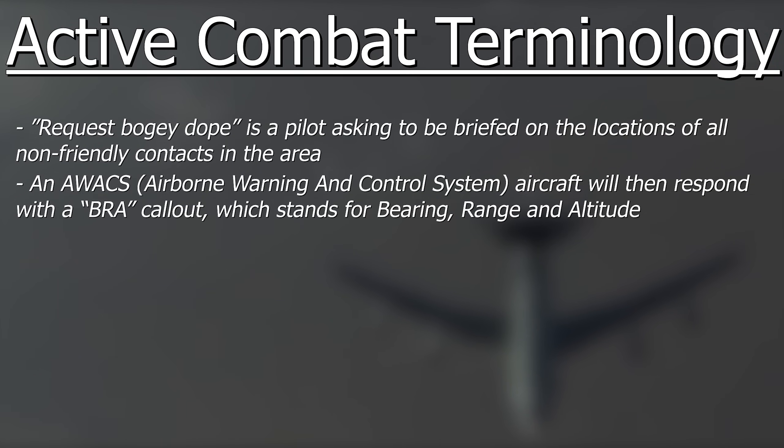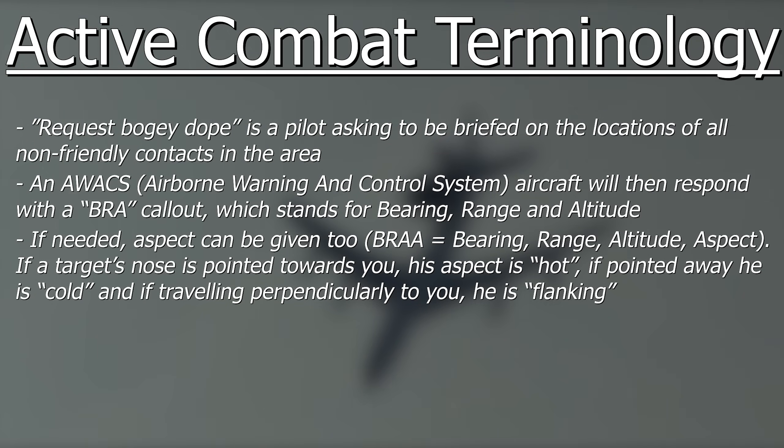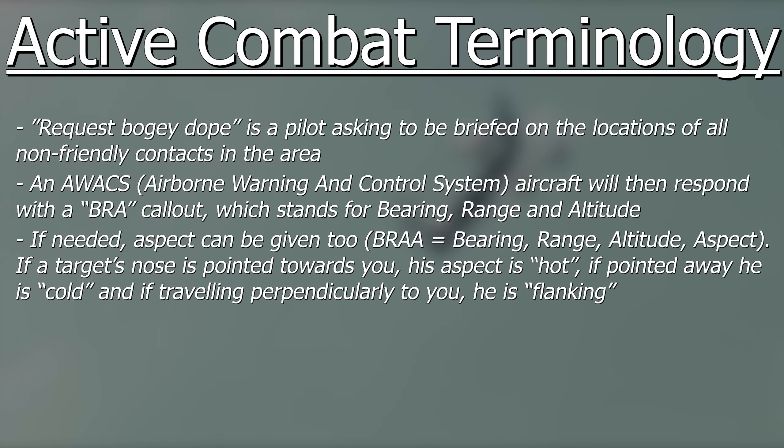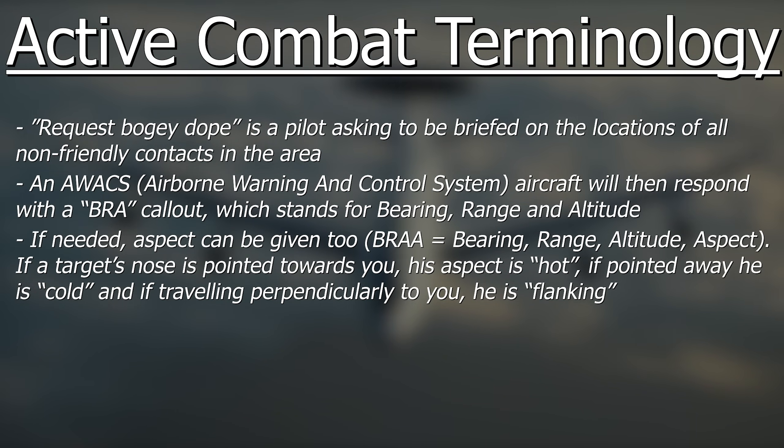That bearing and range might be either from the fighter, from the AWACS, or more helpfully from the bullseye if you're working with one in that mission. Altitude is obvious — either Angels 10 or they may just say at 10,000 — and sometimes there will be an aspect given too: BRAA, which will be hot if the target has their nose towards you, cold if they're facing away, and flanking if they are travelling perpendicularly. Keep in mind the difference between bearing and heading: bearing is the direction to the target from your position, while heading is the direction you or the target are facing and travelling.